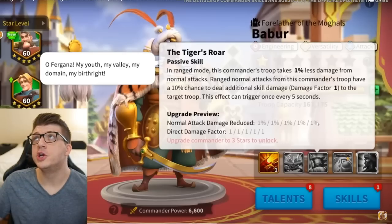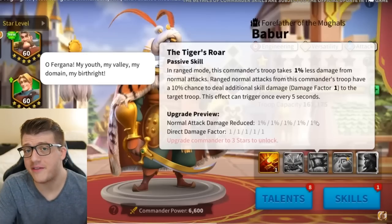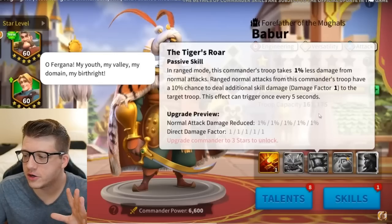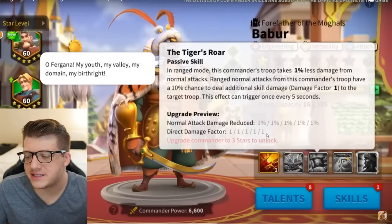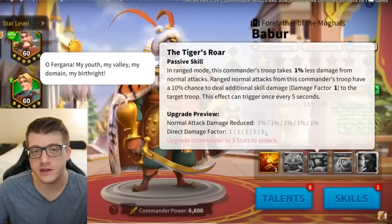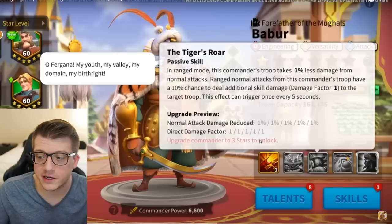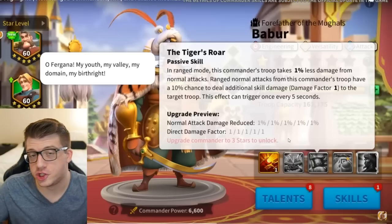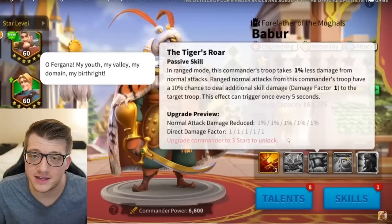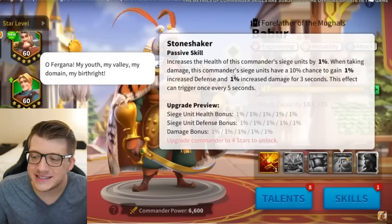The damage reduction matters because when you're in ranged mode it takes time to disassemble your ranged tower, during which you can be pummeled. If you're behind a pass in V-formation and the pass goes down, fifty marches can swarm through and destroy you. So this number has to be very high to move the needle. The direct damage factor proc is essentially like Harald's skill or Alexander the Great's second skill, but dealing damage at range — which is a huge advantage.